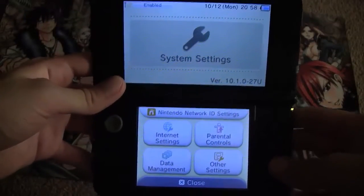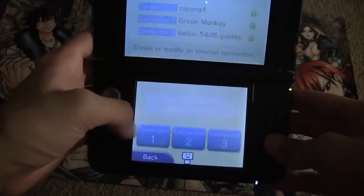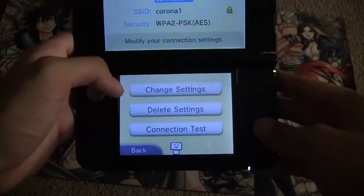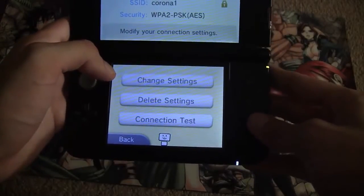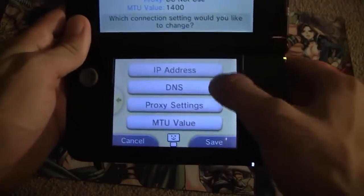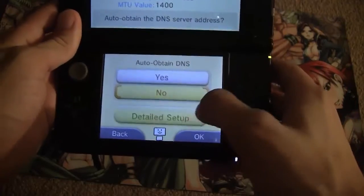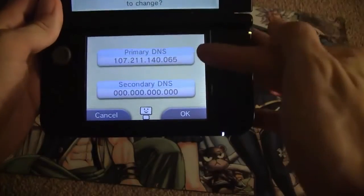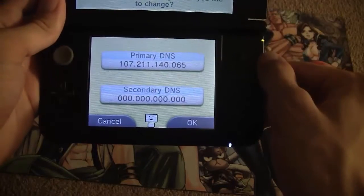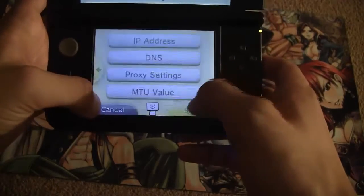Now on the 3DS, go into your settings, then go to internet settings, connection settings, and click the connection you are currently using. Next, go to change settings, then go all the way to DNS, click no for auto-obtain, and then click detail to set up. Set your primary DNS to the value shown on screen. Click okay, then save it. You do not have to do a connection test.